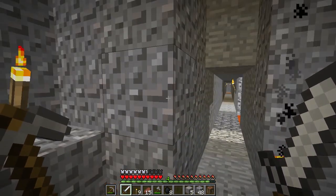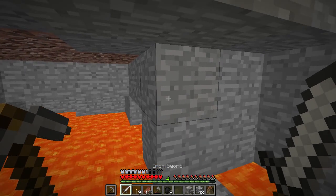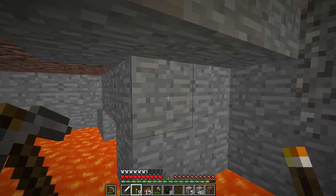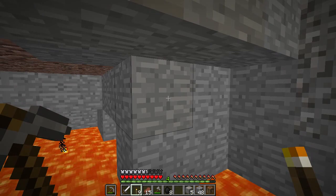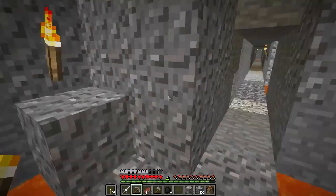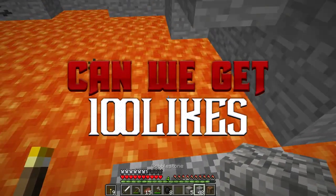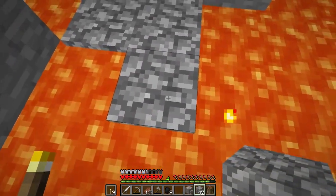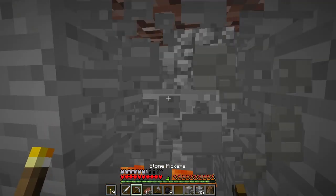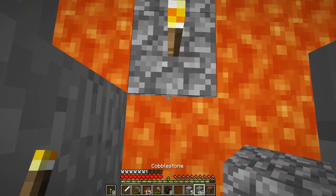We're still looking for diamonds. I gotta actually get — oh no, I forgot, is it F? I forgot my button to switch. Okay, apparently it's F, I don't know why — I know I changed it. We're still looking for diamonds of course. I'm gonna make sure I don't fall in lava. I don't have keep inventory on here — I might have to turn that on soon because I of course don't want to lose my items.